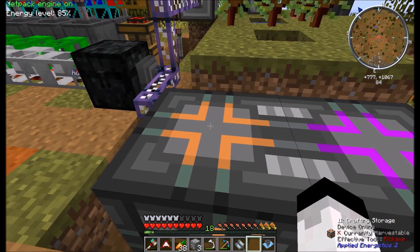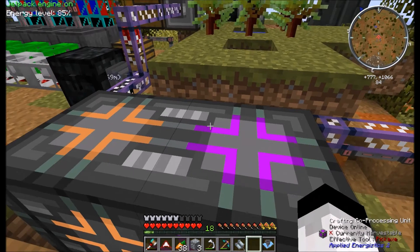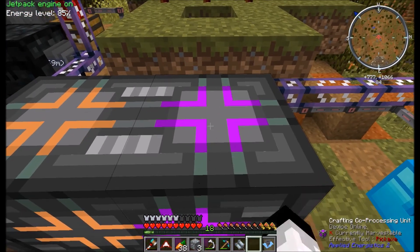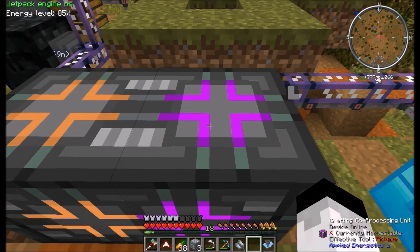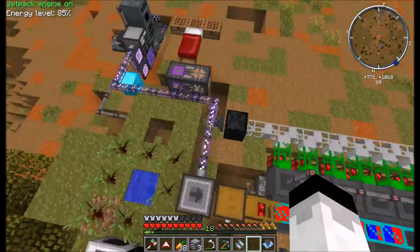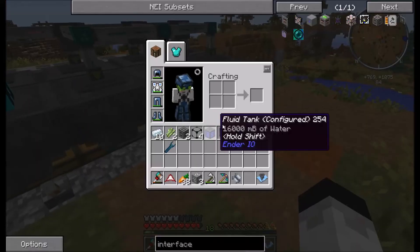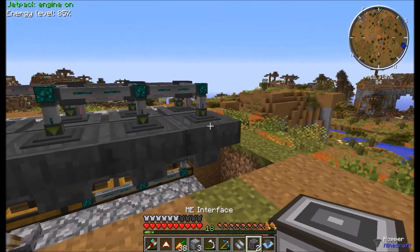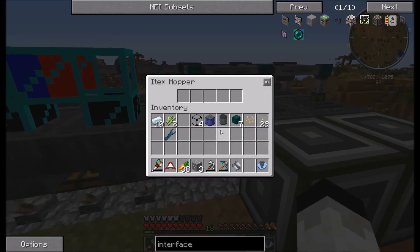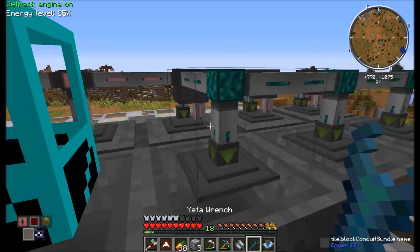This can do one crafting operation at a time. You can't tell it to do two or it'll say no. This is the co-processing unit — this is essentially the CPU. Just make those and hook them up to your network. What we need now is some more ME cabling, and we're going to put the interface on the edge of these hoppers here, and wrench all this item conduit off because we do not need it.